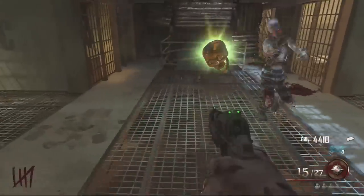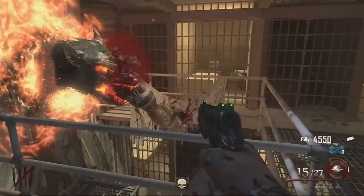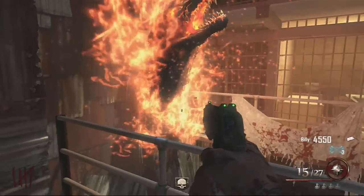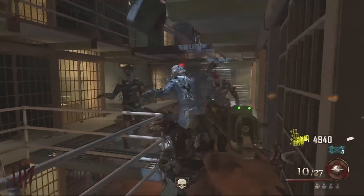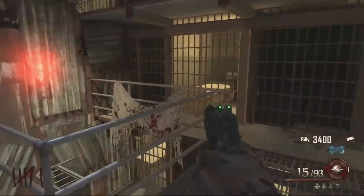You have to kill 10 zombies around and feed the dog. When the last one is fed, the first dog will go away. I got really lucky here because it's an insta-kill and it shreds the zombies.